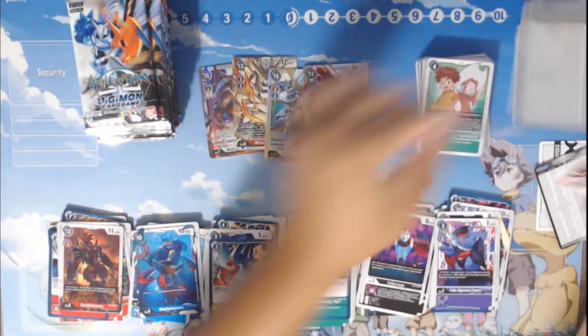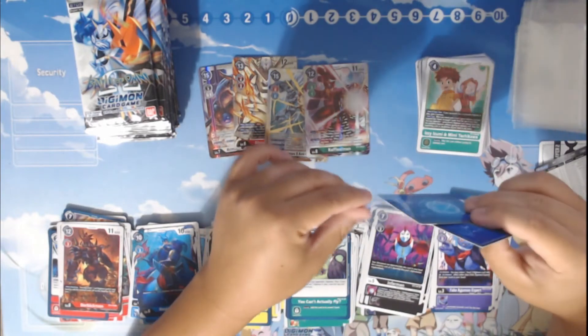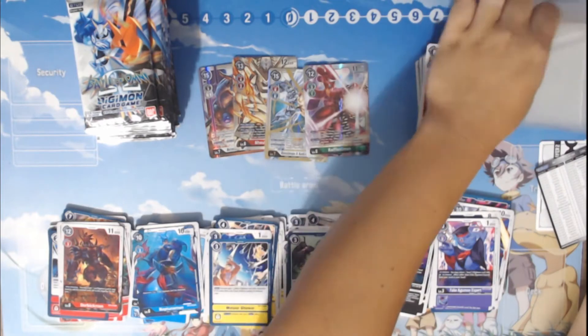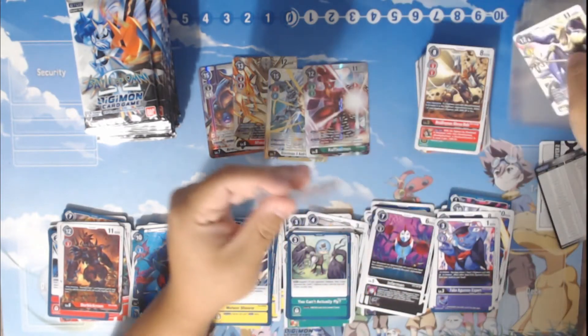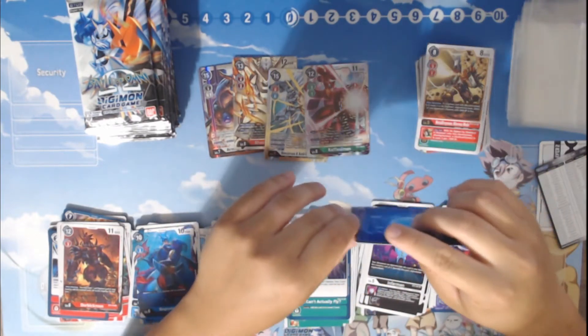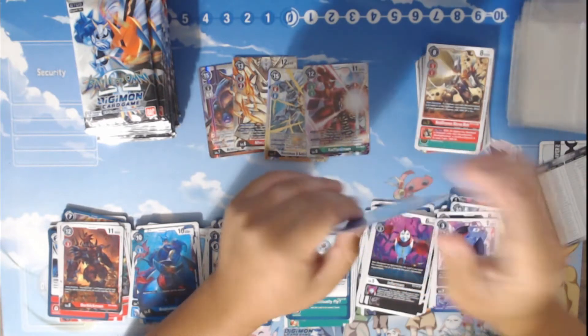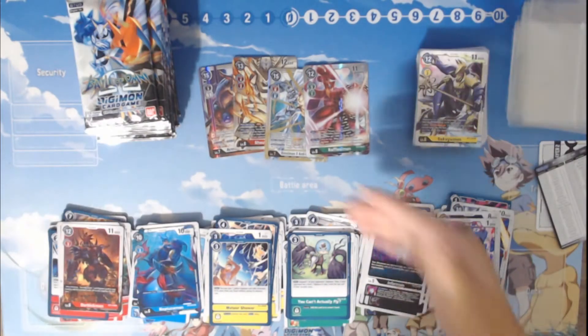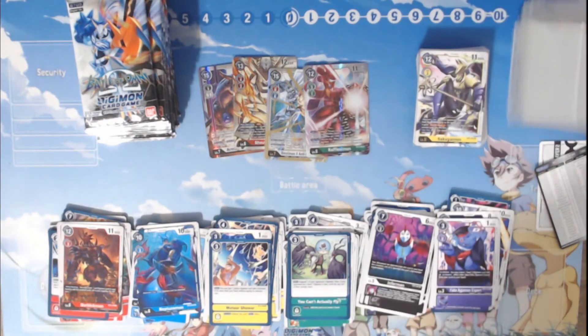We got a lot of pulls left on the right hand side — it's going to be great. But we got a lot of value already from the left hand side, with Omnimon being right now about $55 for the secret rare X-Antibody. I paid $100 for this box. Left side value is probably about $60 plus $20, so $80.